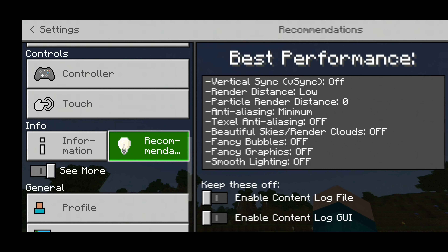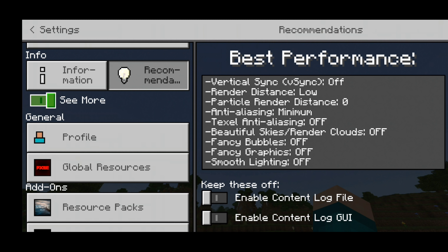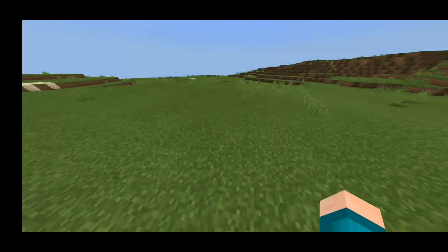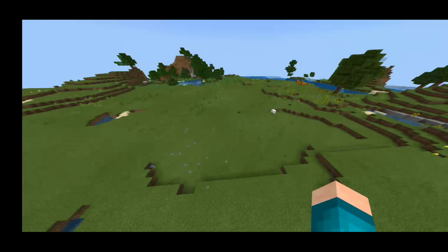Shoutouts to Nether Ninja for creating this amazing client, and special thanks to everyone who helped out. Make sure to read the terms of use as well. If you want the best performance, go to the recommendations section — it tells you exactly what settings to use, like turning render distance all the way down, particle render distance down, fancy bubbles off, and fancy graphics off.